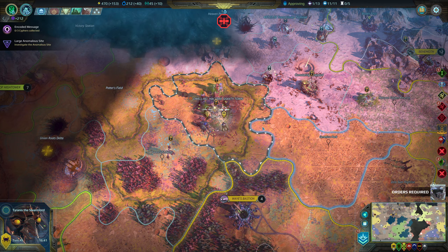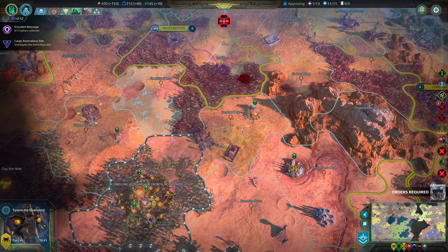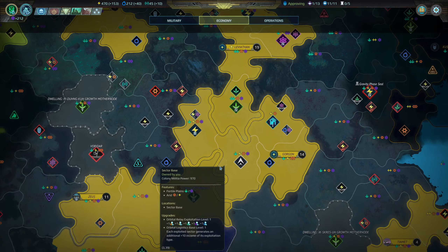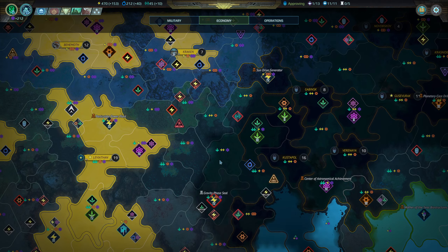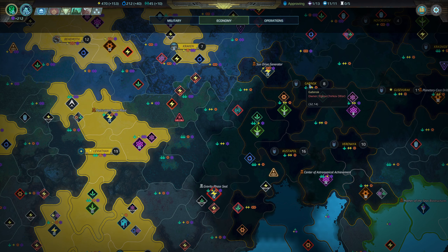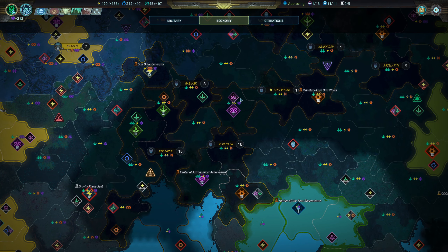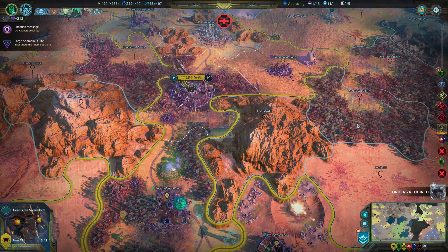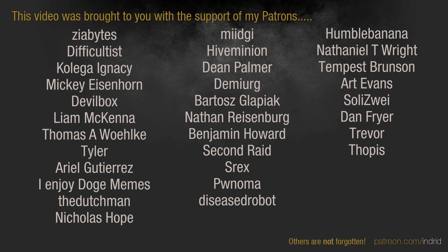We're not going to take that fight yet because we're over an hour. We'll just leave it here as it stands. Thank you for watching guys, hope you enjoyed it, and join me next time to see if we can wipe out Eliana maybe. We know where the HQ is - Gabinsk? No, sorry, Gusavurok - it's kind of far actually. We'll see.